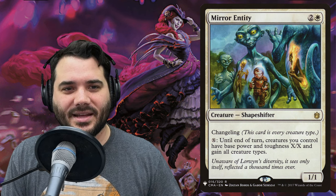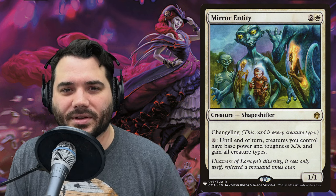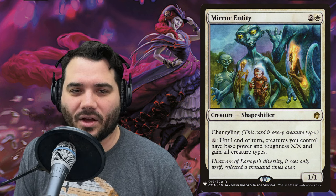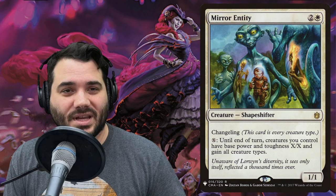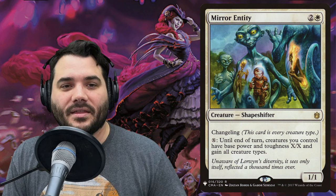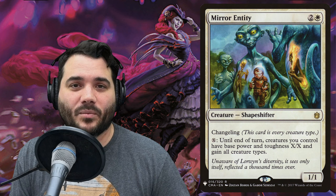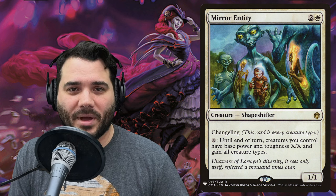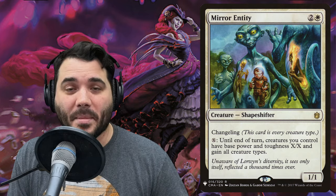Mirror Entity is another shapeshifter changeling — every creature type. You can pay X into it and until end of turn your creatures have base power and toughness X/X and gain all creature types. In this deck with all those +1/+1 counters, you could take creatures that are already buffed and pay a lot into Mirror Entity, turning them into massive threats.